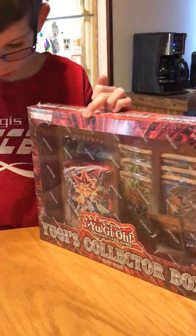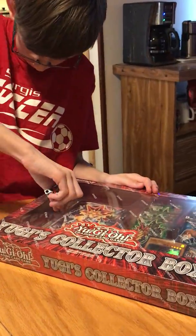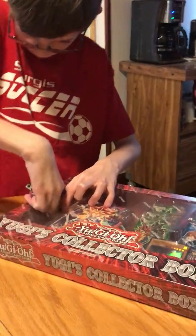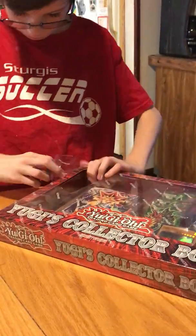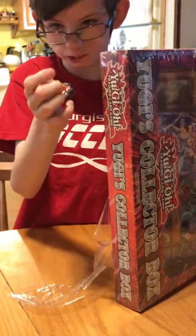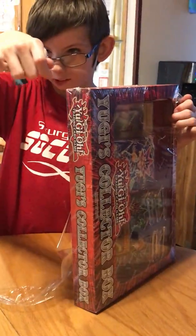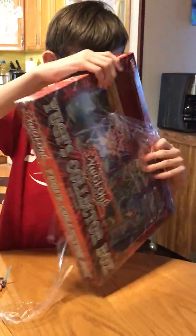Now I'm going to get started with the unboxing. What are you using to unbox? A Lego guy. It's the Dragon Master — my custom Dragon Master right here, with other Lego people.